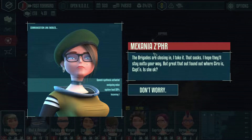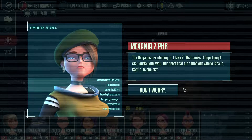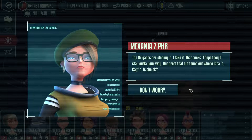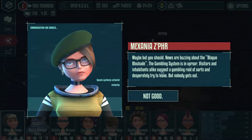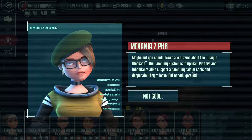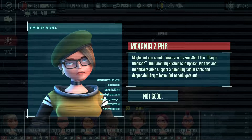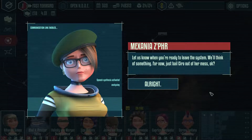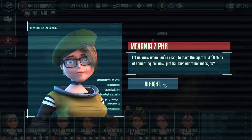Uh-oh. Vexania is here. The brigades are closing in, I take it — that sucks. Thanks for your sympathy. Great that you found out where Syrah is. Is she okay? Don't worry. News are buzzing about the blockade. The gambling system is in an uproar. Visitors and inhabitants alike — desperately trying to leave. But nobody gets out. That is not good. Let us know when you're ready to leave this system. Just bail Syrah out of her mess.